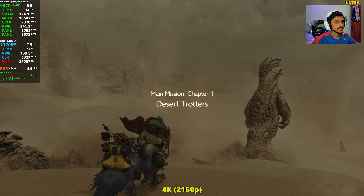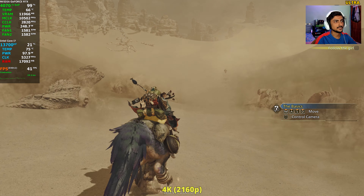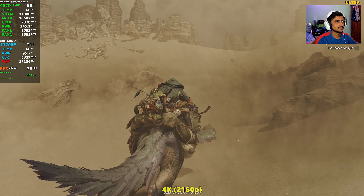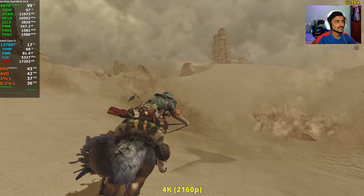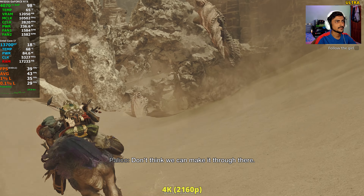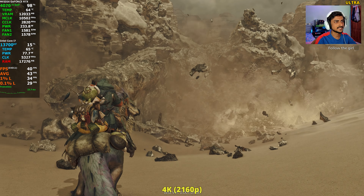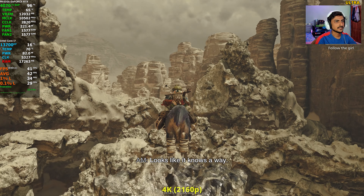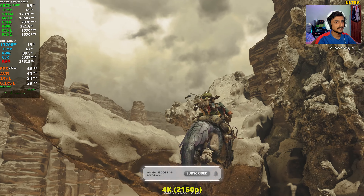We're in a desert area in Chapter One and we're already seeing 38 fps, which is not great. It's just desert — it shouldn't be that intensive. The graphics look decent but nothing too special honestly.